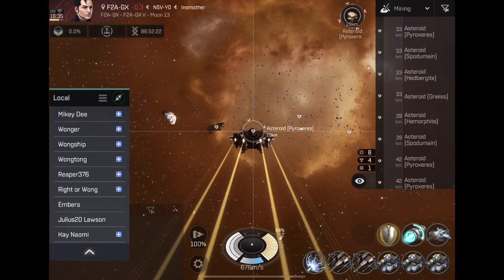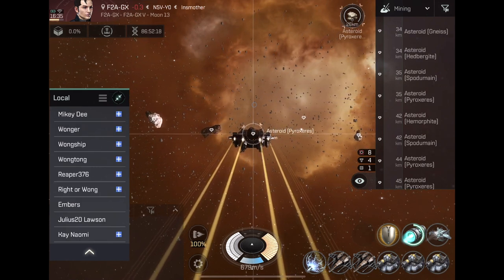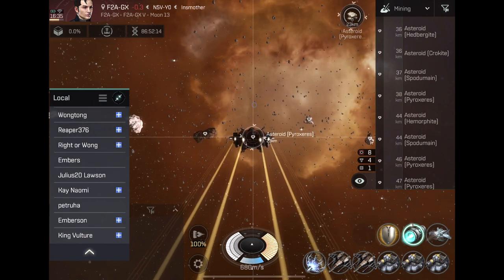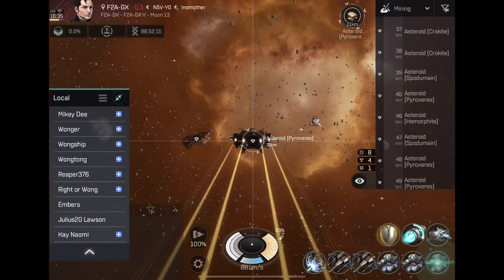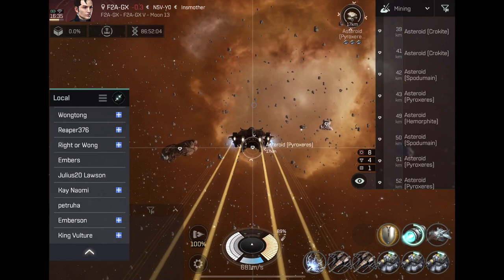If you click on the icon you don't really need all the faces, so just click the three lines and it shows your list. This is really good — as you can see there is a hostile in this area right now. Perfect timing.